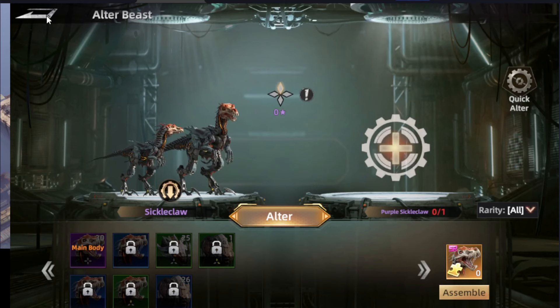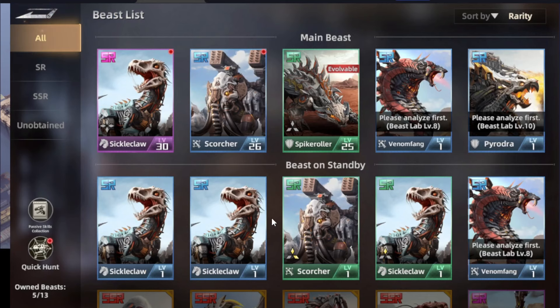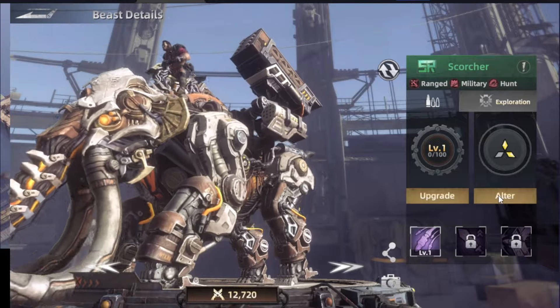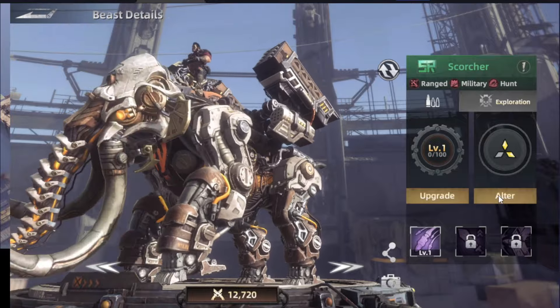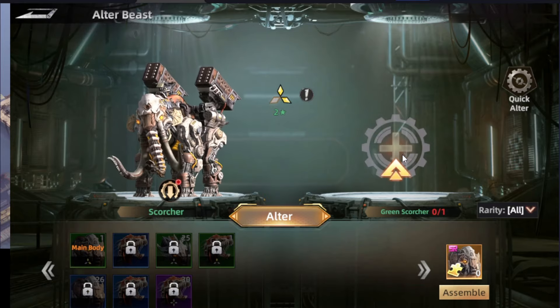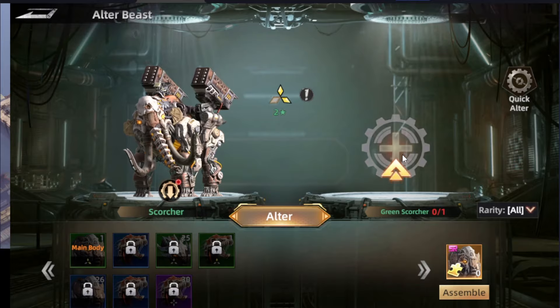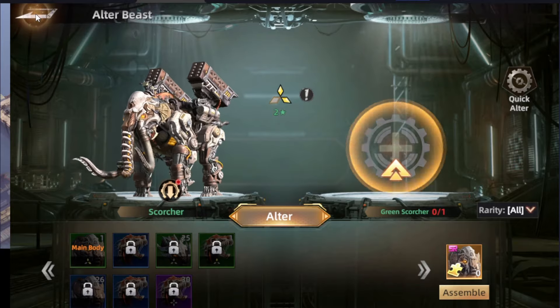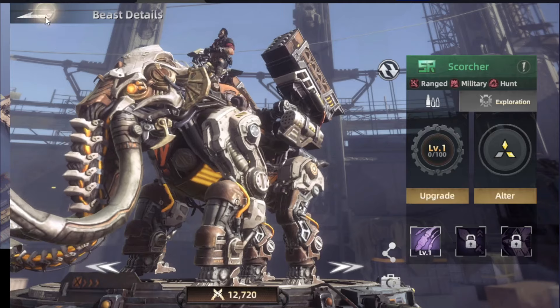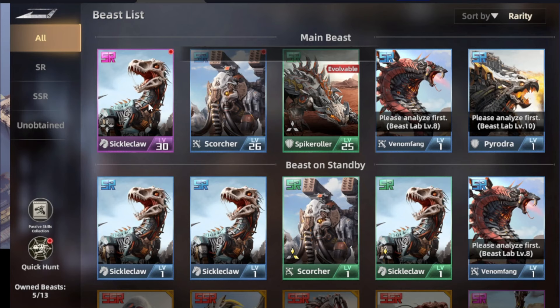The altar is kind of like evolving the quality of a dinosaur — you need another copy of that one. You start with the green one, press on altar, then choose the one you want to use for the level up. You do this over and over to keep increasing the quality of the beasts you have.